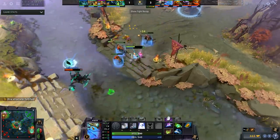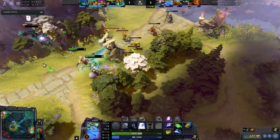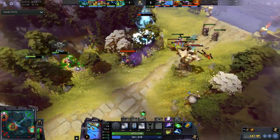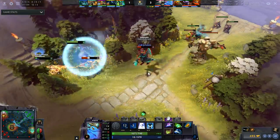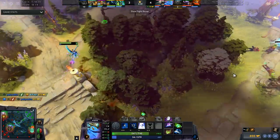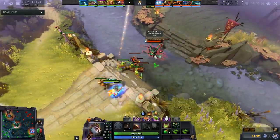Next up is Puck — this is a very traditional counter to OD. Once again you have a silence for the mid game, and Dream Coil prevents OD from escaping fights. Kiting in and out is what OD likes to do, and being silenced and kept in one place is what he hates. In the laning stage you have very high attack range which is fantastic. There are actually a few ways you can dodge Astral — you can use your orb to jaunt around, you can silence once he gets in range, and you can use Phase Shift to cancel the animation and get an extra auto attack.